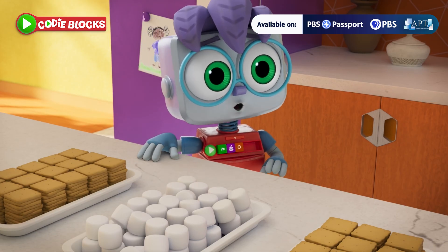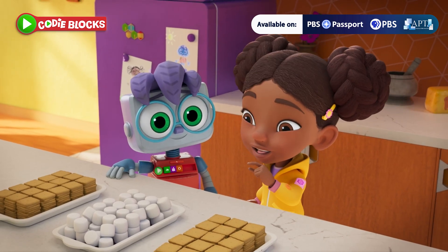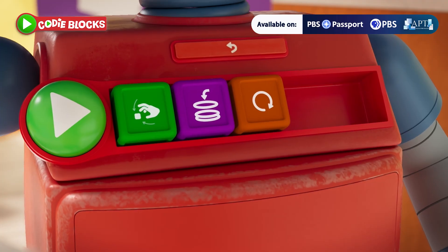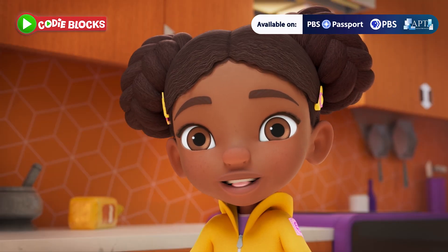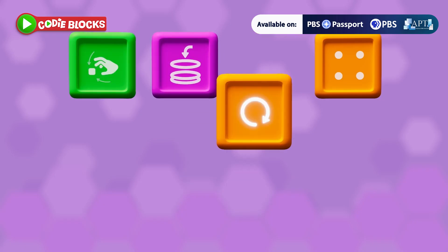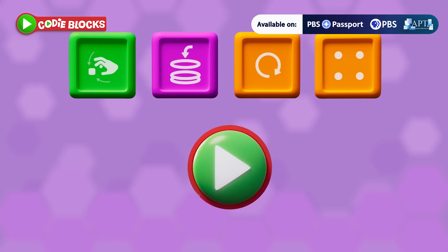Can I make s'more, Mia? Of course, Cody. But I think the code needs a teeny modification so we don't make another wobbly tower. We only need to stack four ingredients to make a s'more. Let's add a four block. Now let's check the code! We already have grab, stack, and a loop. All I have to do is modify the code by adding a four block after the loop block, so Cody will only stack four ingredients together.